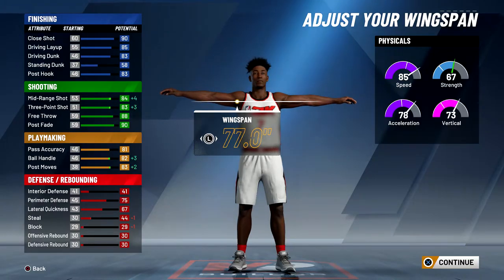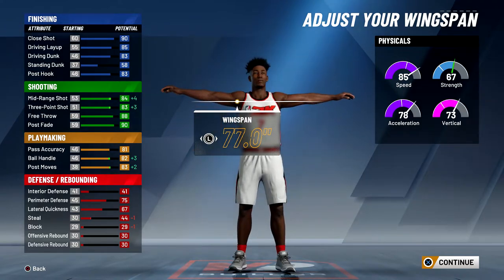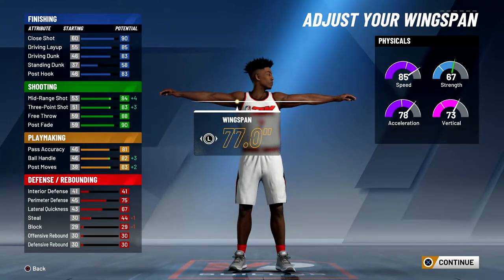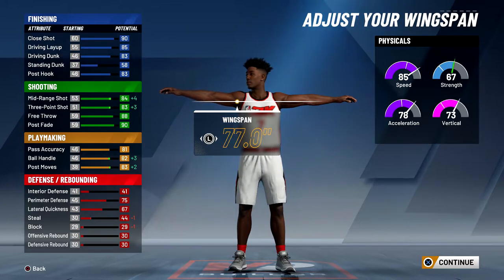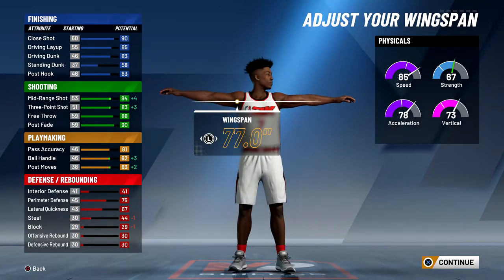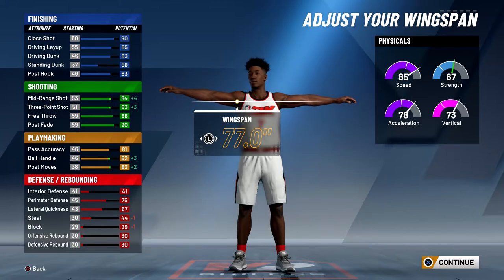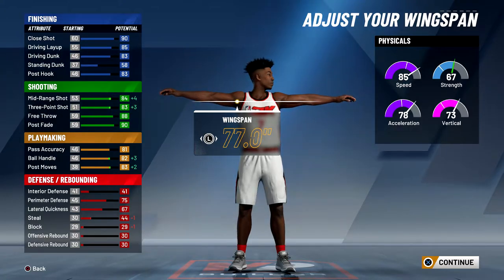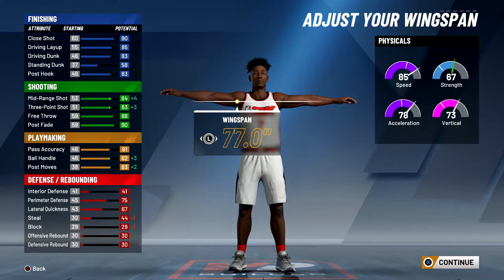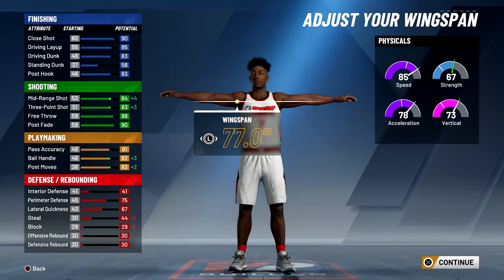If I lower the wingspan you can see 83 driving dunk, but you need 84 for contact dunks, and 82 ball control but you need 86 to speed boost. Once I do hit 99 overall on this build — which I plan to do — I'm going to have an 87 driving dunk, which is enough for contact dunks, and an 86 ball control along with an 83 three-pointer. Right now this build is good but not great because I can't get contact dunks, but once I pass 95 overall and hit 96 I can get contact dunks.